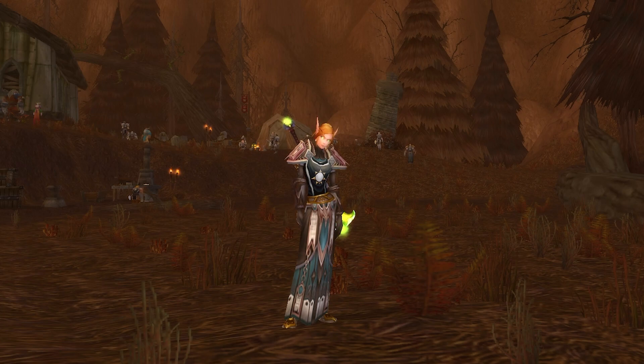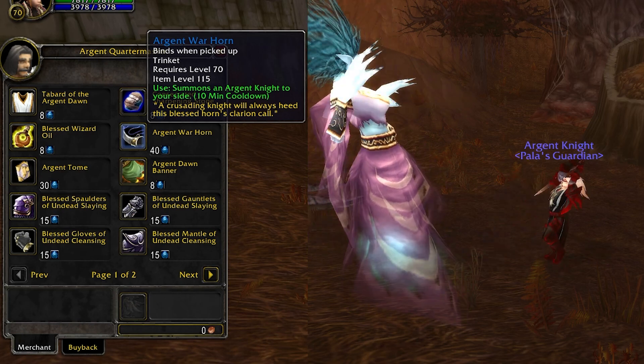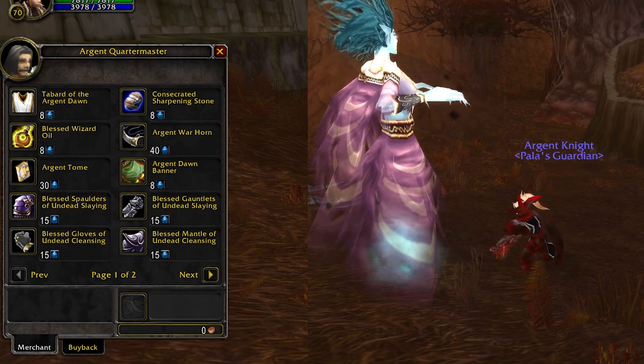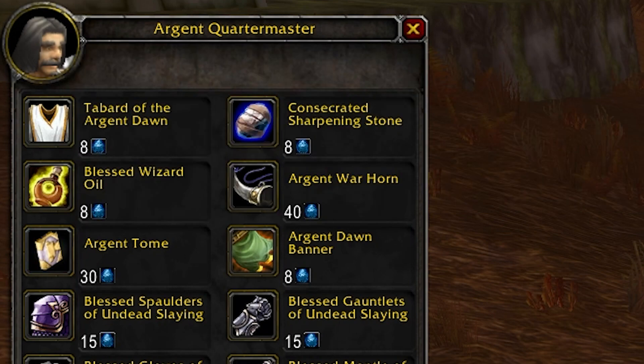For the cosmetic and other items you can get: first, the Tabard of the Argent Dawn — definitely recommend getting this because once the event is over you can no longer obtain it. There's the Argent Warhorn, which summons an Argent Knight to fight for you, though it's only level 60 so it's a bit underwhelming. There's also the Argent Tome, a trinket that functions like an infinite holy water with a Holy Nova-type effect doing around 300 to 400 damage — not that great, but apparently you can use it to kill low-level players without alerting guards.